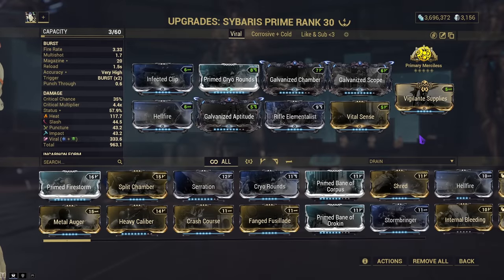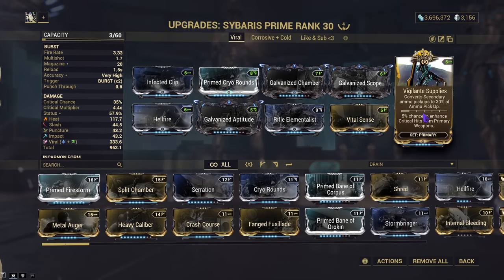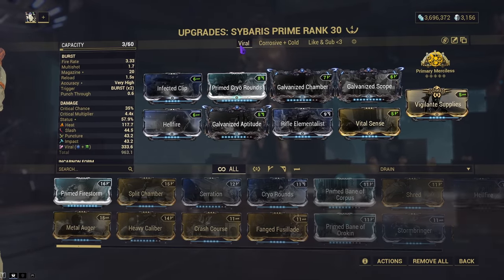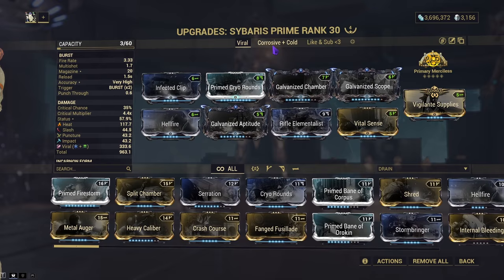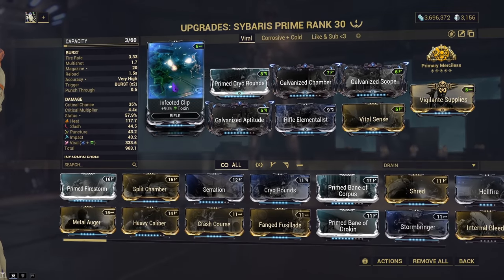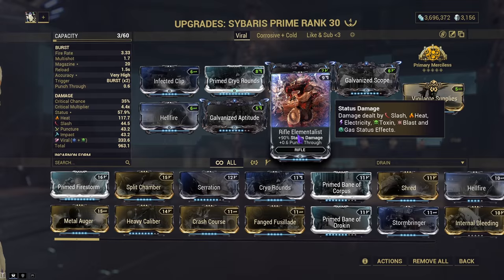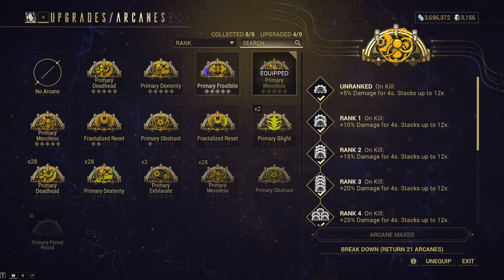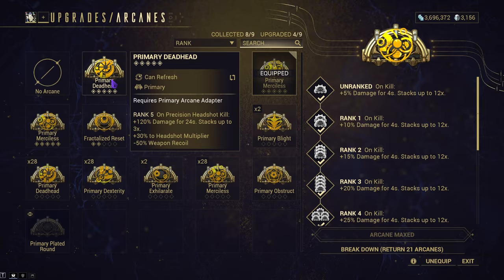We have three builds: a Viral one, a Corrosive/Cold one, and one for Corpus. You only need three Forma — you don't need to use a Matchlock Vigilante Supplies, I just did because I made a mistake. All three builds use the galvanized mods, and each one uses Prime Cryaround. The first build uses Viral/Heat — Hellfire effectively — with Prime Cryaround, Rifle Elementalist, and Vital Sense, running Primary Merciless, though Primary Deadhead also works.